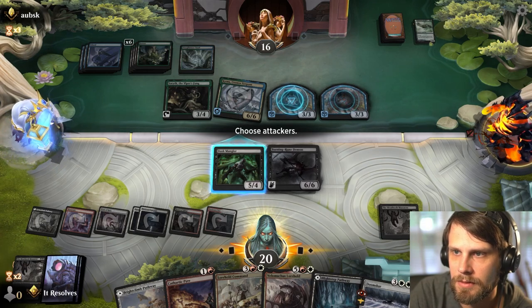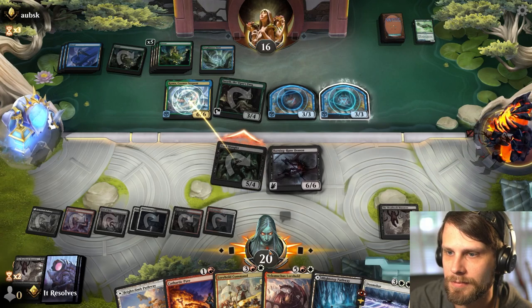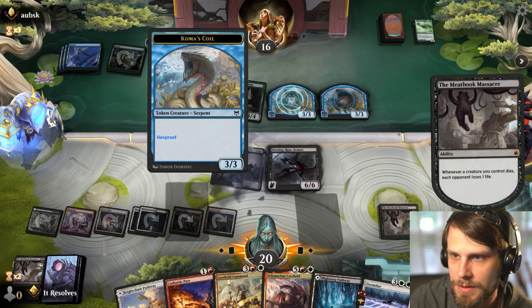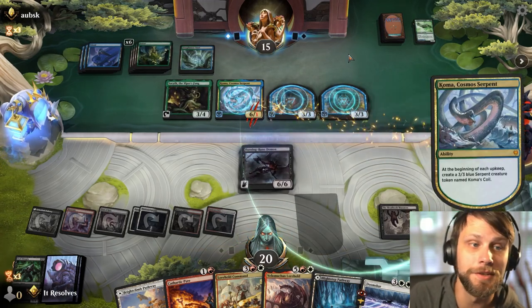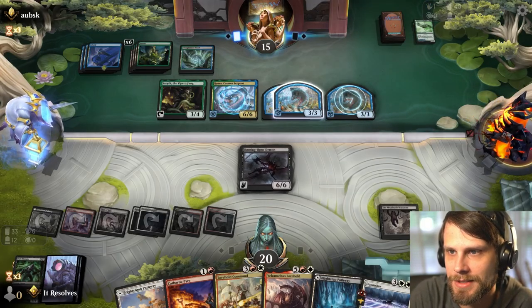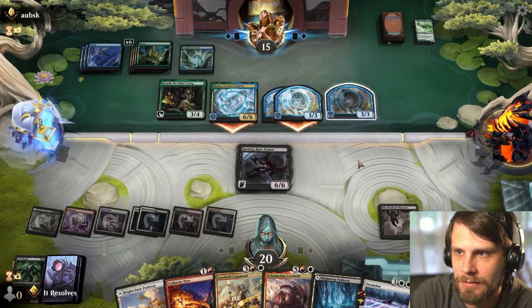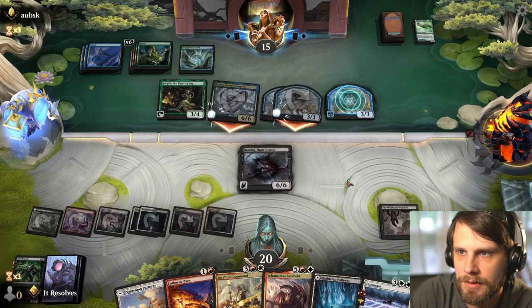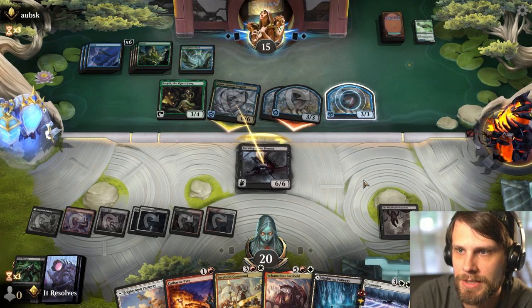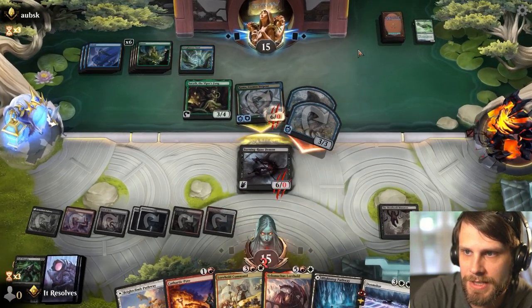Do we attack? Actually yes — but wait, they can just untap stuff. Totally forgot they can untap with Hakka. Well played opponent, that was really good. They still lose the life though. This is so difficult to deal with — they're going to start attacking with basically everything. I think we just block the Atraxa; we block here, they sacrifice one creature, we take six but we sweep next turn. This saves the majority of our life total.